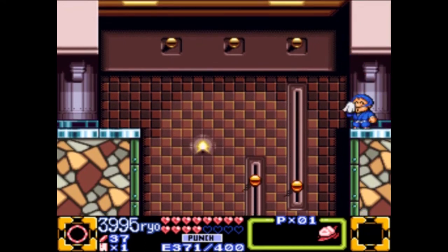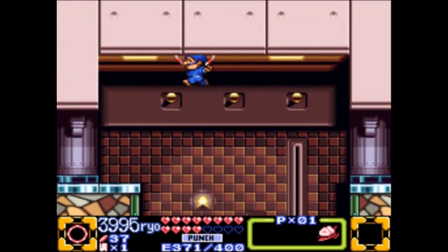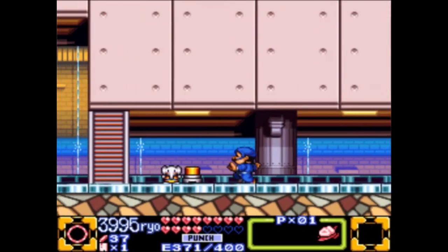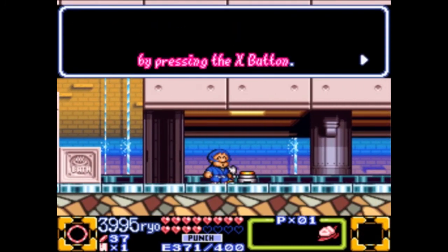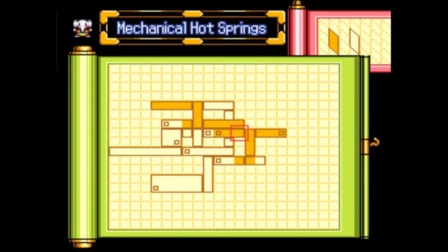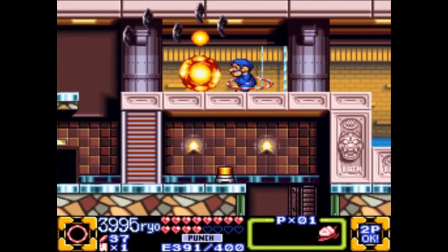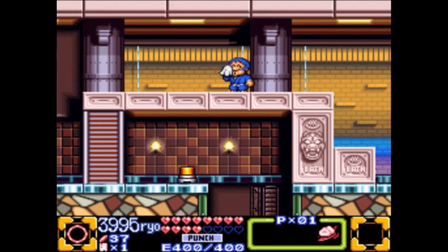I do enjoy these Metroid-style levels, even though they do make me feel dumb sometimes. Wait — duh! You see, like this here — I didn't see that before. See, I am dumb, but it's a smart game. There's the elephant! There we go. Okay, so now I'm back over to here. Interesting. How do I get down there, though?